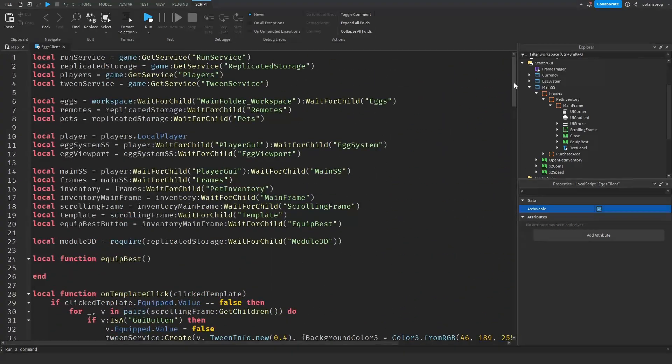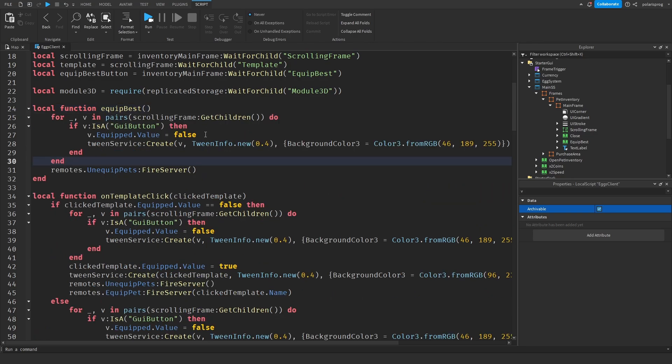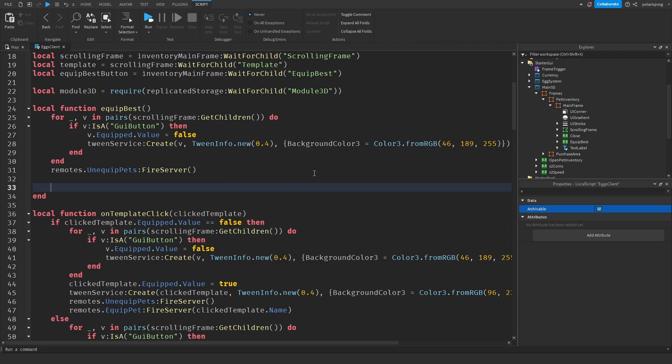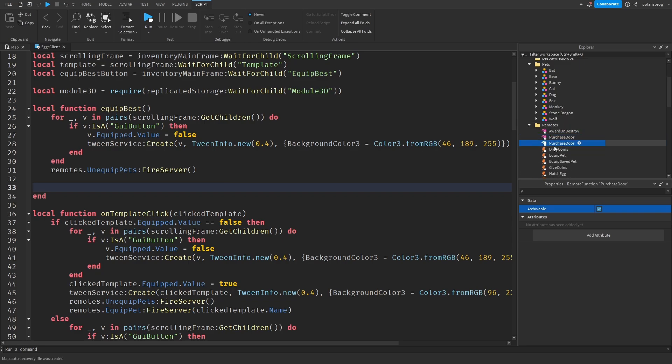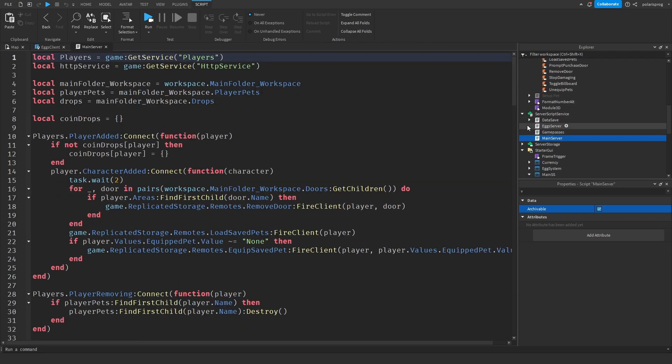Since we are on the client, we'll call a remote function. I'll duplicate the purchase remote and call it equip best. Then local bestPet equals remotes.EquipBest:InvokeServer(). Now I'll go into the main server script to handle that remote: game.ReplicatedStorage.Remotes.EquipBest.OnServerInvoke equals a function that takes the player.